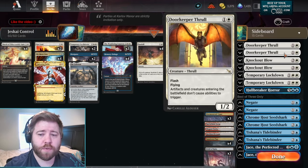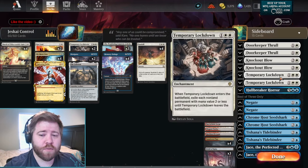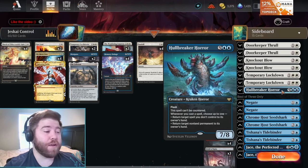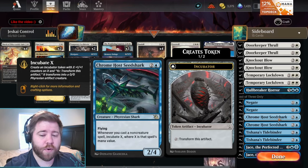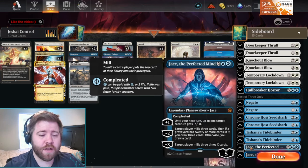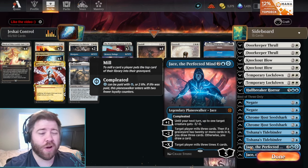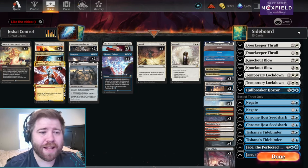Our sideboard: Doorkeeper Thrall is pretty good against Convoke and also good against Domain. We have two copies of Knockout Blow, two more Lockdowns, one copy of Hullbreaker Horror just in case we play a control mirror — Crawling Barrens, that's the card. Two copies of Negate, two copies of Seed Shark for when our opponent takes out all the removal and then loses to a Shark. Two copies of Tidebinder and two copies of Jace the Perfected Mind for grindy games — Golgari, Esper — where you just mill them out. Let's go ahead and get into the matches.